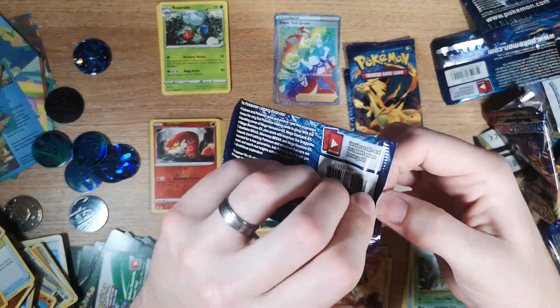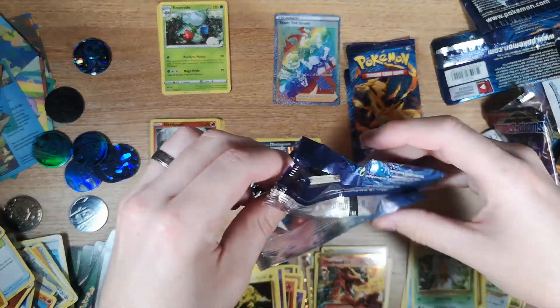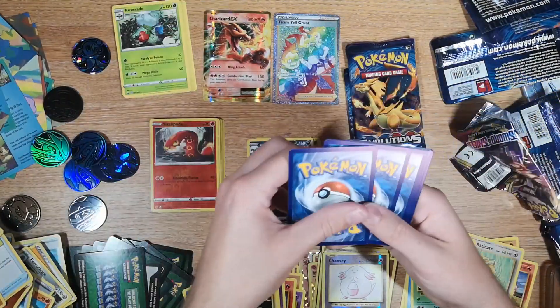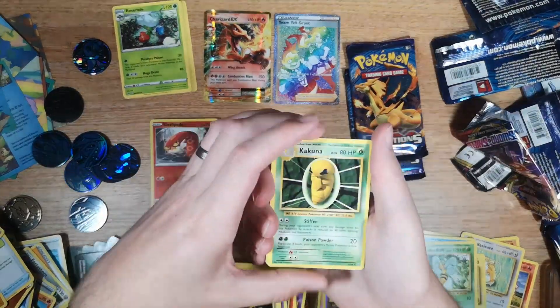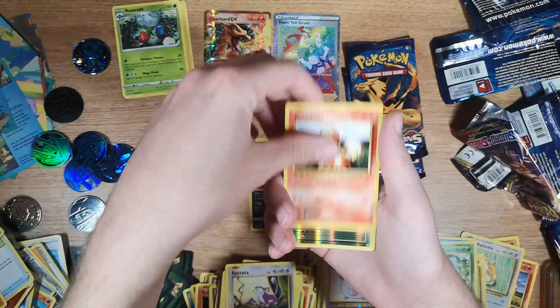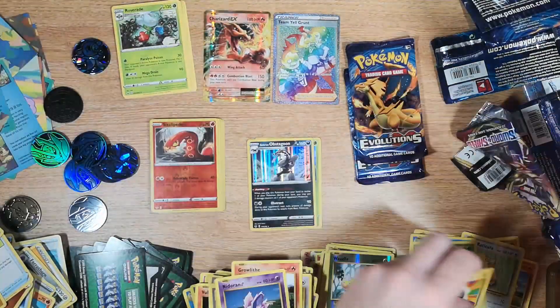Three packs remaining and we've pulled one holofoil — just one. One, two, three to the front — this is possibly the worst lot of Evolutions cards I've ever seen being opened. Growlithe, Nidoran Male, Weedle reverse, and we have another Electrode.